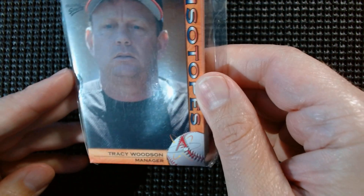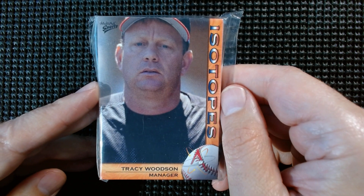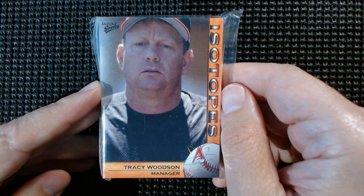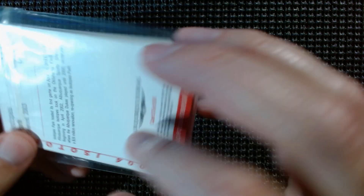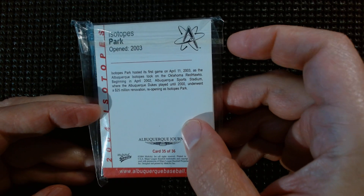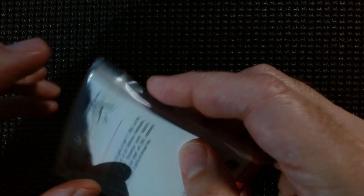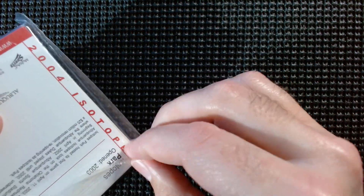A couple weeks ago we did the Albuquerque Dukes cards — the early 80s and then the 80s ones. Then last week we did the inaugural season of the Isotopes 2003 set. This is the 2004 set. I also have the 2004 Triple-A Minor League Baseball Prospects, but I don't think we'll get to that.